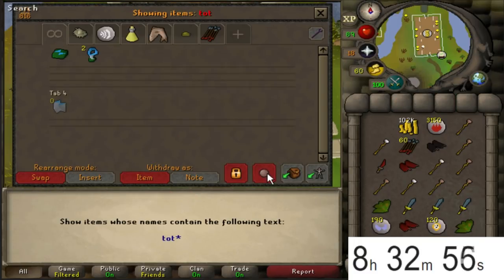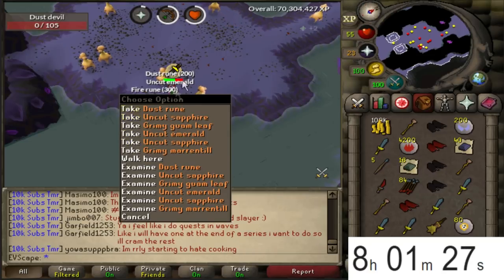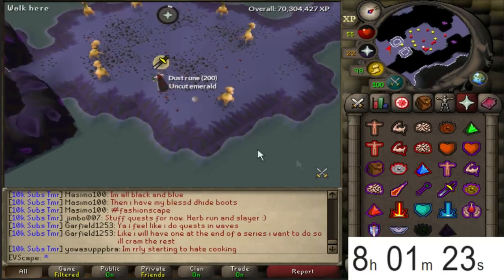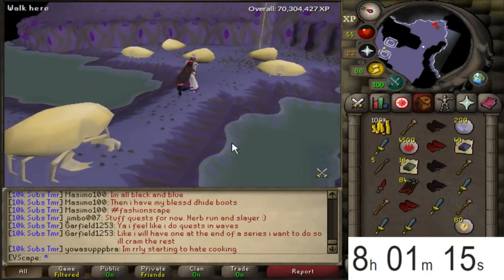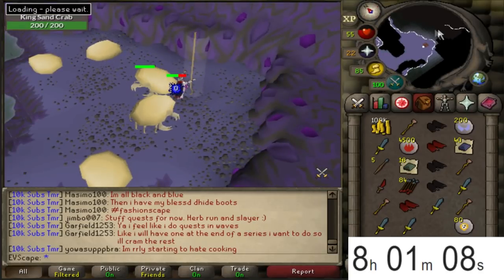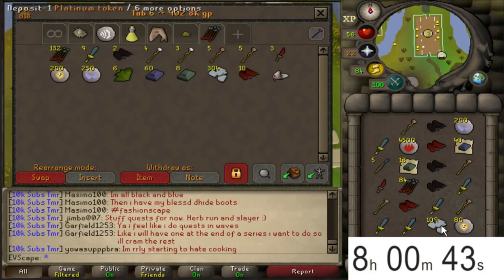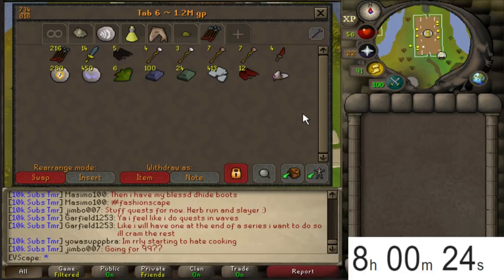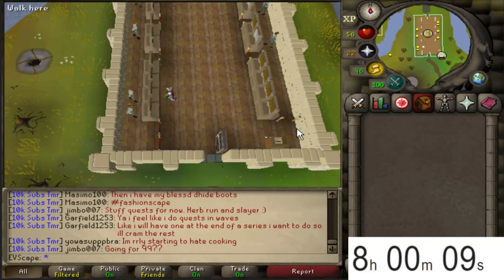I've only got the totem base in the bank so far, so we can collect the rest. Coming up to the end of hour number two - banking everything and doing the final price check for now. I'm really enjoying this because I get profitable magic XP, and it's quick. Converting to platinum tokens. The tab is sitting at 1.2 million GP in two hours - that's 600k GP per hour.